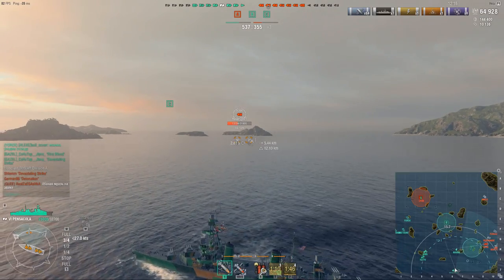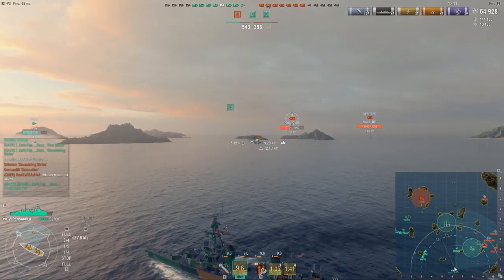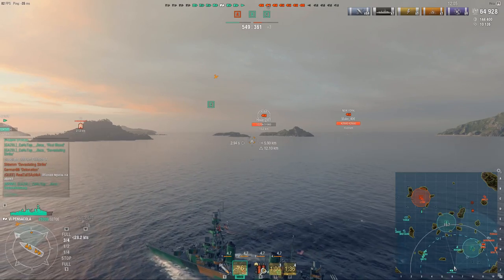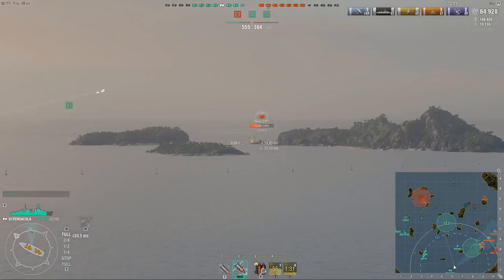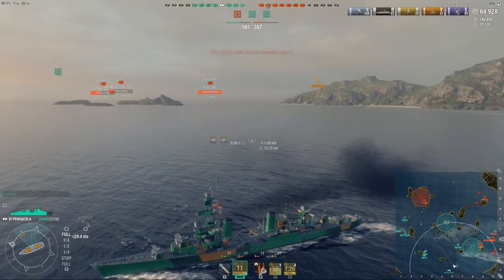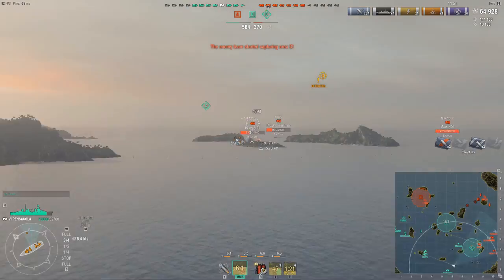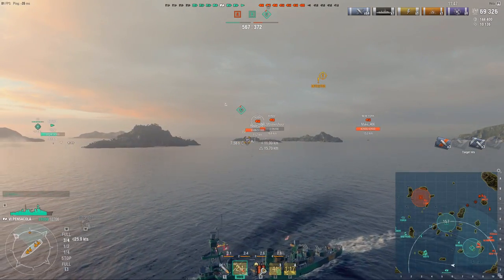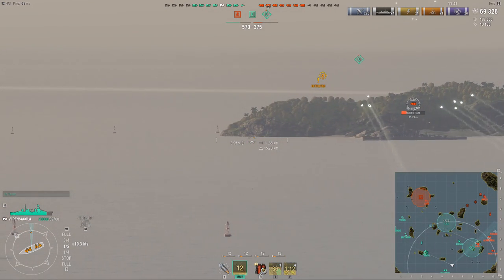The Pensacola is one of my favorite example cruisers because it is so notoriously punishing for any bad play. Going from the Omaha to the Pensacola is a pretty horrendous wake-up call, because the Pensacola rewards good aim and good predictions. It's also a monumentally punishing ship for any mistakes — you have to be so careful with your angling at all times, and because of that thin armor, even if you don't make mistakes, you can still get punished quite heavily.